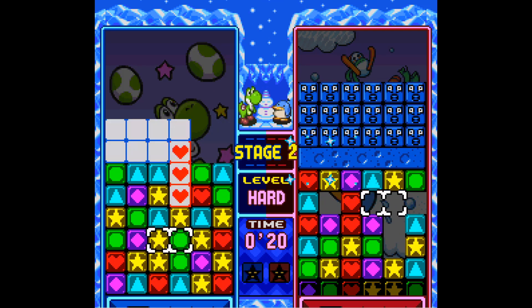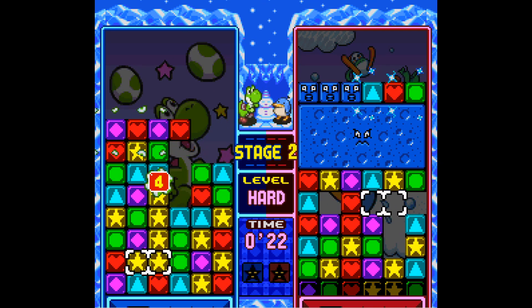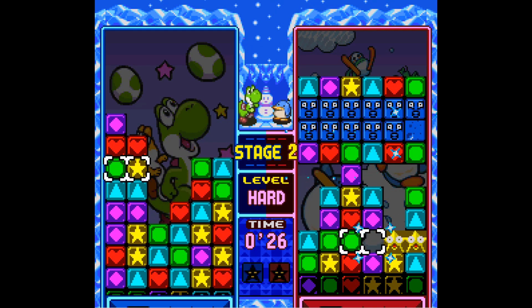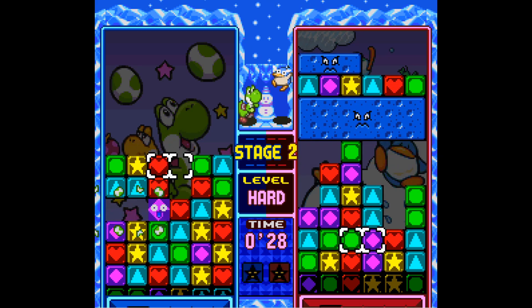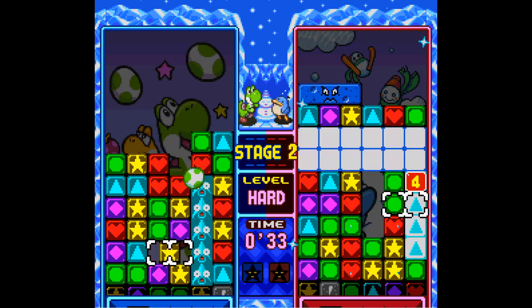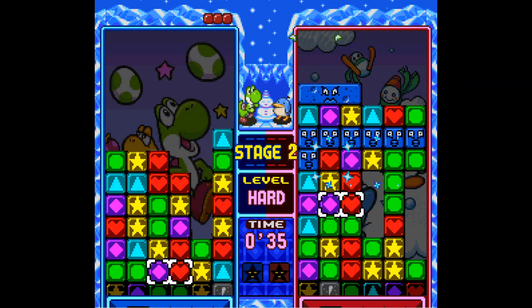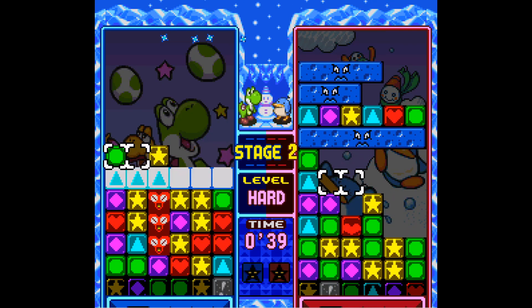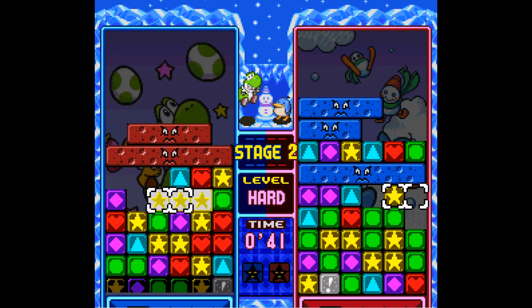There's still a garbage block there even though they turned it. Is that like a two thing? Yeah, that's like when you do the combos where you get a set completed by falling into itself — kind of like this. It makes those bigger blocks, and then the bigger blocks can only be cleared one row at a time.